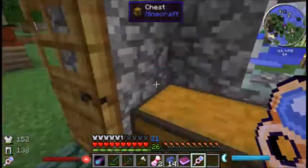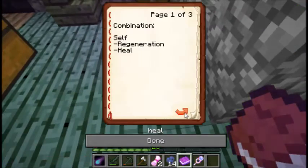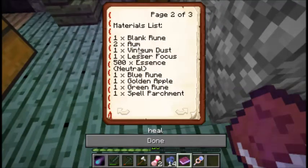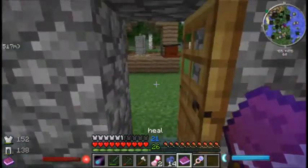Alright, double check — I think we've got everything now. We've got the blank rune, the ohm, the ventium dust, the focus, enough essence, blue rune, golden apple, green rune, spell parchment. Yay! We're finally ready to get this started.